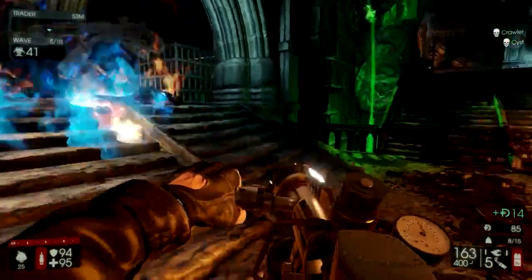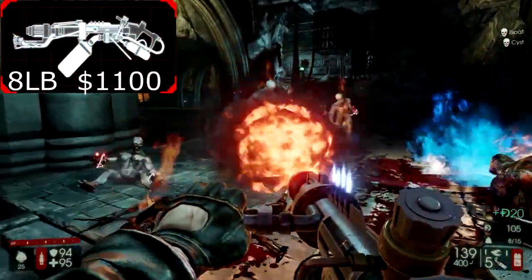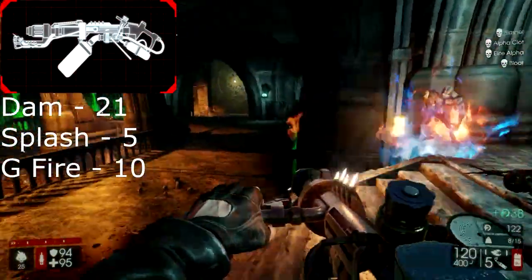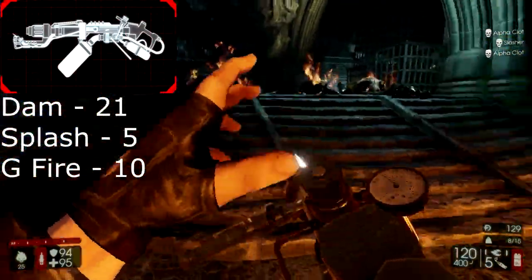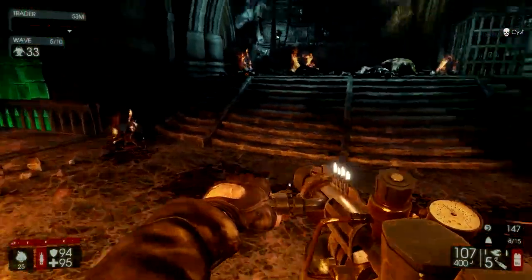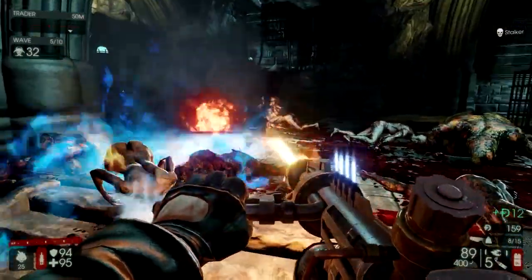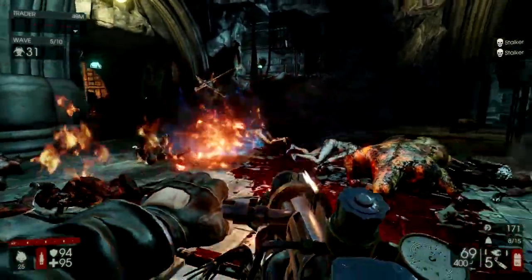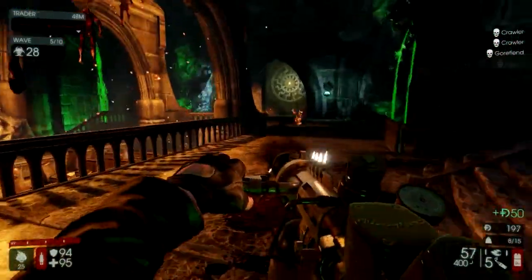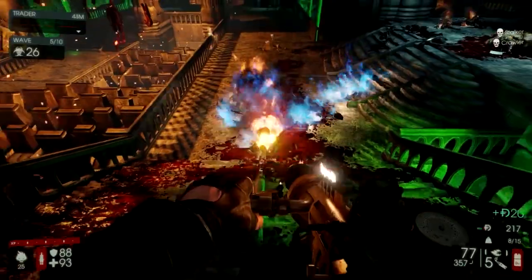The next weapon in the Firebug's arsenal is the Flamethrower. It weighs 8 pounds and costs $1100. The Flamethrower can do 21 damage on direct impact, 5 splash damage, and 10 damage with ground fire. In my opinion, it is probably one of, if not the best, crowd control weapons in the entire game, as it allows you to completely wall off small and medium zeds from your team, as well as easily push out areas where multiple zeds are flooding in.